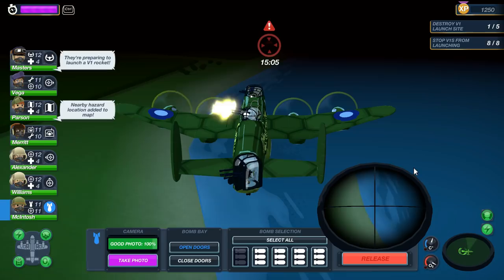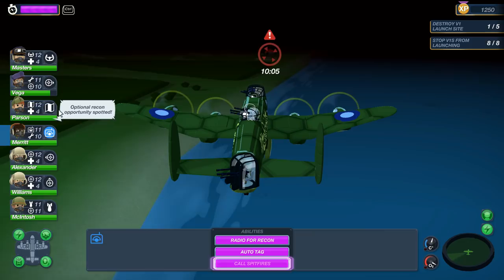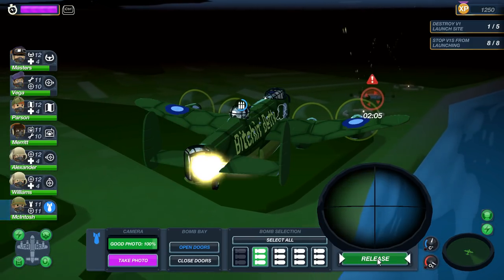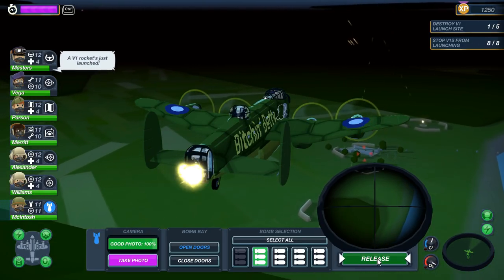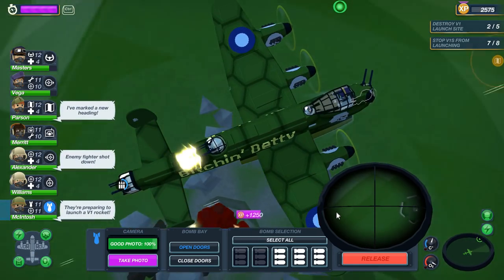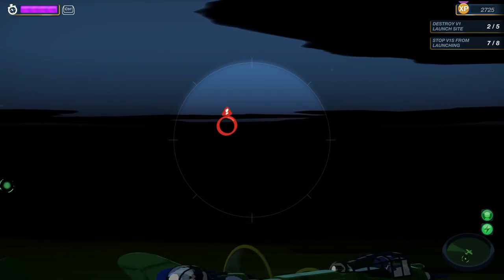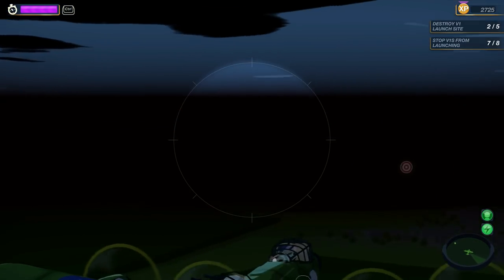As we're heading toward the next target, let's see if I can quickly call in some Spitfires and then switch to our bomb station. Select the next stick of bombs. That V1 is probably going to launch before we get there — yep, it's launching right now. It's gone. But we can still take out the site — it's not the end of the mission. Took out that second site. We've got more fighters coming in — let's tag that one. That may be the ace. No, it's three regular enemy fighters.